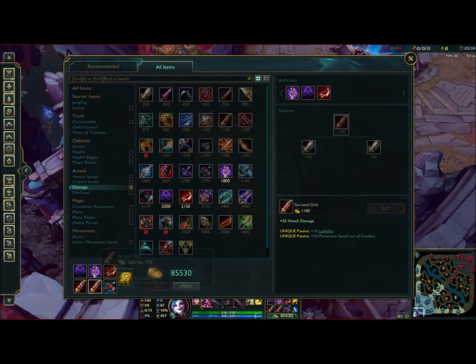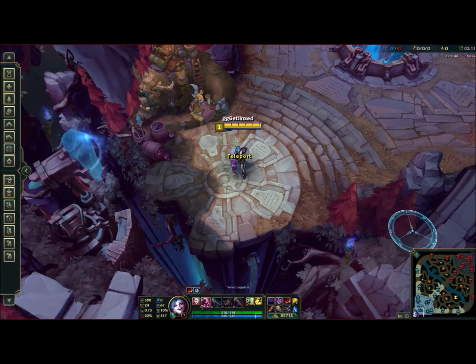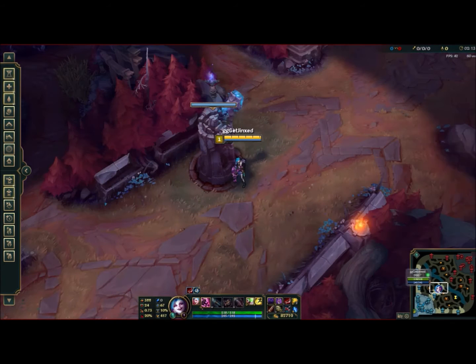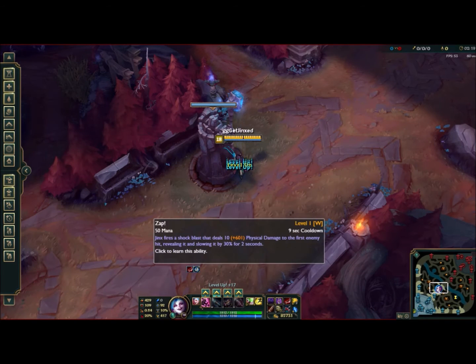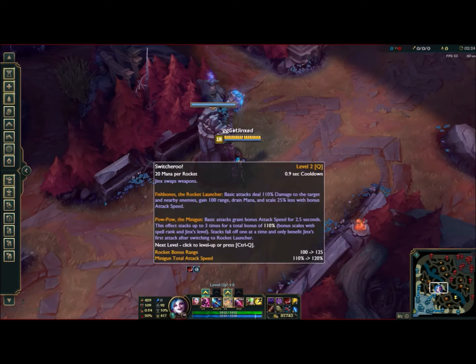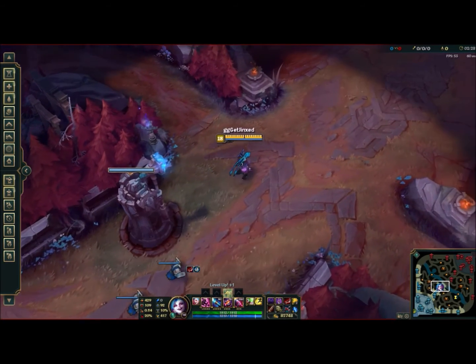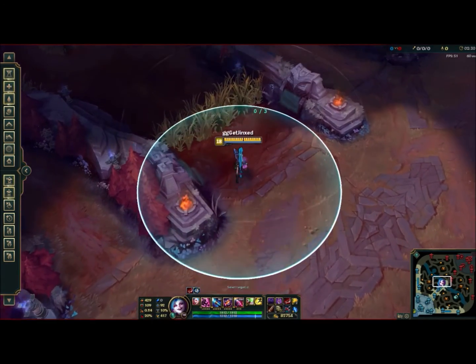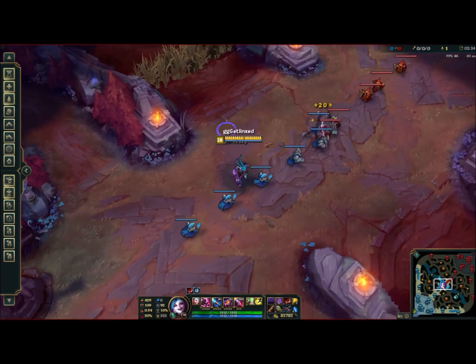Then we can just try picking off minions that way. The thing about this is you're not set at a certain amount of gold either, so if you buy up to 100,000 gold and you want to sell your items, you can just get more gold as well. So we'll just see what lethality Jinx looks like. By habit I place a ward on the brush, but okay, that's quite a bit of damage.